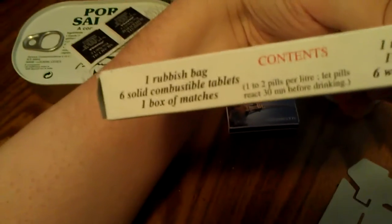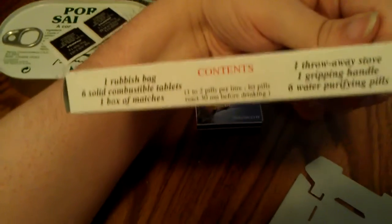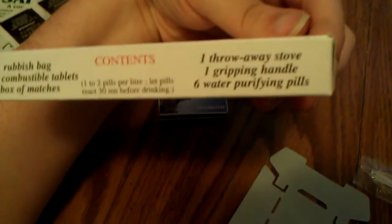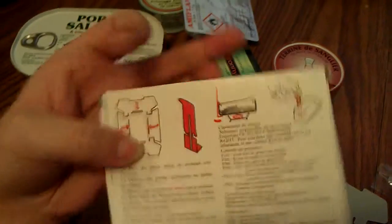Combustible tablets — or field tablets. One box of matches, one throw-a-stove, one with a grip in hand, and six water purifying tablets. And that's the directions.